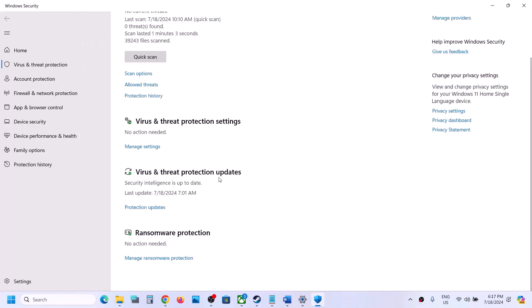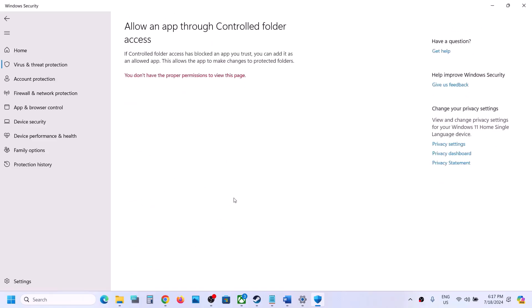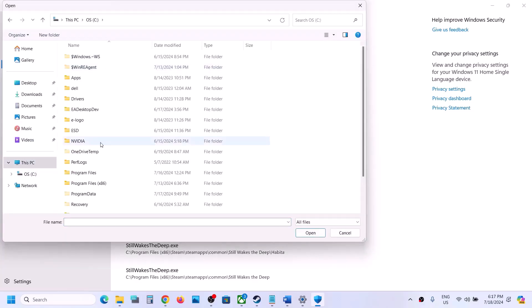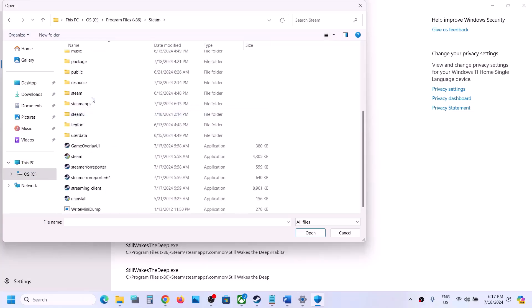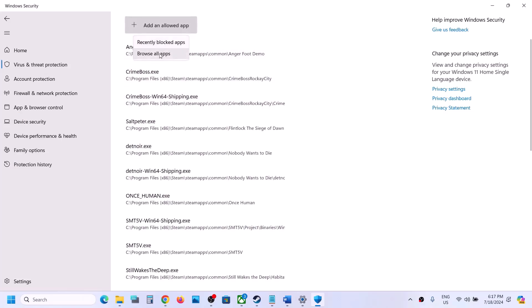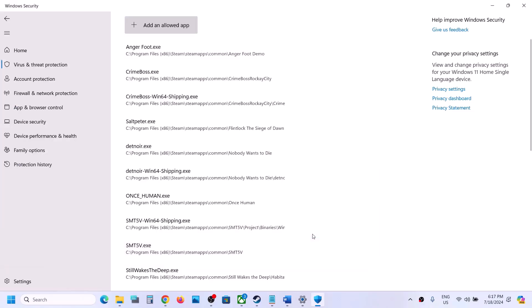At the bottom you will see Manage Ransomware Protection — click on it, then click on 'Allow an app through controlled folder access,' click Yes to allow. Click 'Add an allowed app,' browse all apps, go to the game installation folder in C drive, Program Files x86, Steam folder, SteamApps, Common folder, then open the game folder and select the game EXE file. Click Open. Again click 'Add an allowed app,' browse all apps, and this time open the SaltPeter folder, Binaries, Win64, and select that EXE file, click Open.